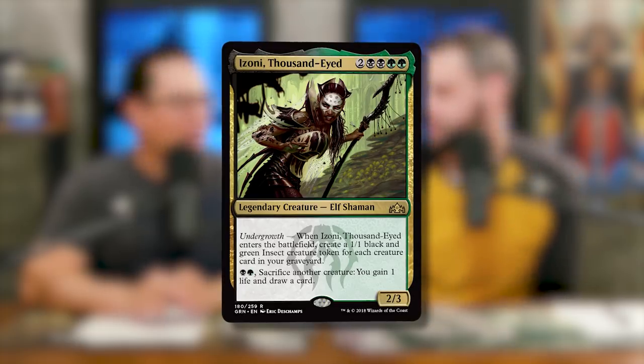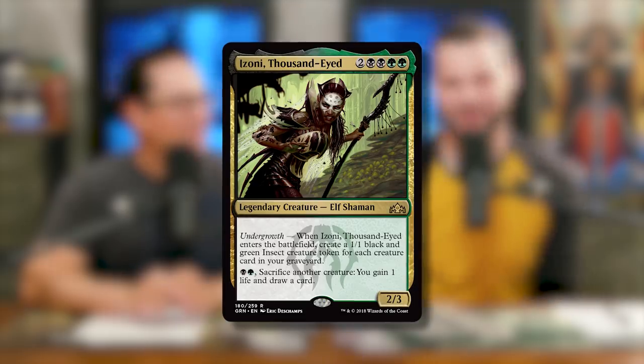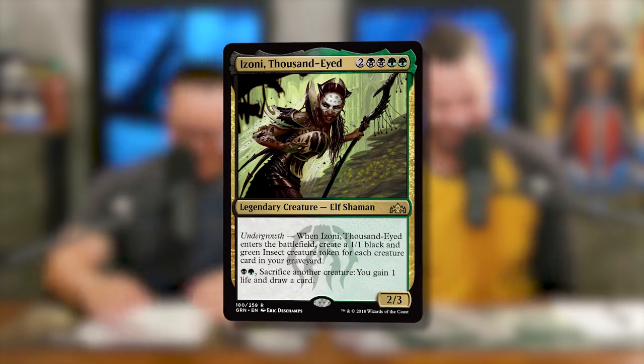So it's a Golgari, token, graveyard deck with a sack outlet tied in. Sounds right up your alley. It very much is, yes. I'm very excited. So we're going to be breaking down Adam's deck — we don't do this very often. This is going to be before that episode comes out, so you're going to know more about Adam's deck when watching Game Nights than you will about the rest of us. I wish I was doing my deck so they could be rooting for me, because now they're going to be rooting for you.